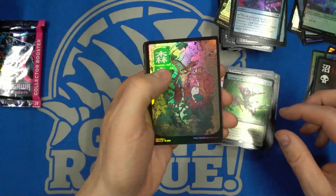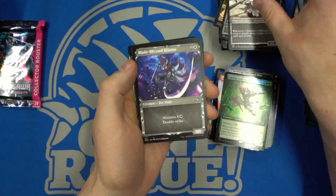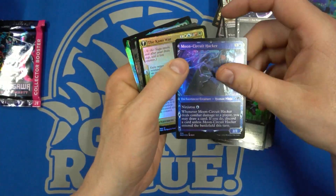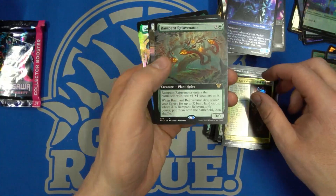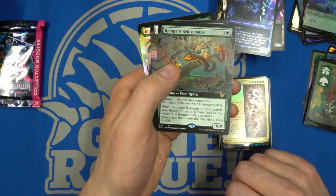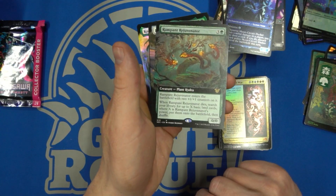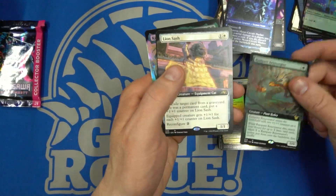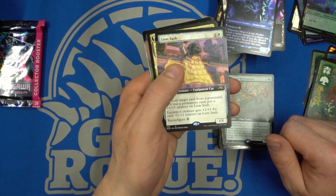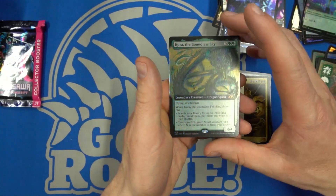On to the forest — beautiful forest there. Then we have the first foil being the Kami War in foil — a Rampant Rejuvenator — and when it dies you switch your life total for X basic land cards where X is its power. That seems like a fun commander card — you just get a bunch of counters on this sucker and then let it die. And look, the Lion Sash again — that's our fourth one. Another Kami War. And Curse of the Boundless Sky — pretty good dragon there.